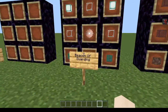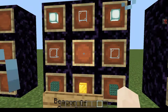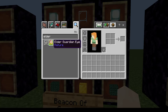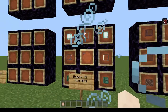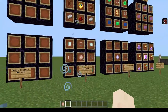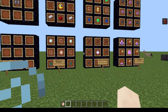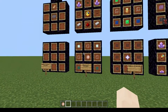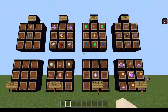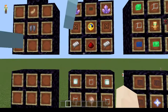It started with the Beacon of Guarding, where you take an elder guardian eye that you get from slaying an elder guardian, and you put it in the center of a beacon structure. Then the elder guardian eye would fire its elder guardian lasers at other things and give anything within the vicinity mining fatigue. I thought that would be pretty interesting.